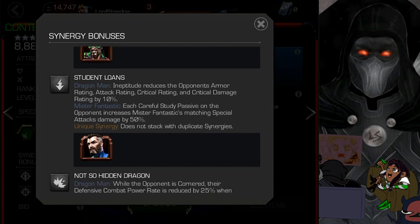Next up is Mr. Fantastic, who is a great support champion — the best in the game — and not terrible for his own fighting abilities either. He makes other champions better, so having a synergy with him on top of that is great. The synergy involves ineptitude, which reduces the opponent's armor rating, attack rating, critical rating, and critical damage rating by 10%. That can be very useful in making Dragon Man even tankier by reducing the damage opponents can deal on top of his already strong mitigation mechanics.